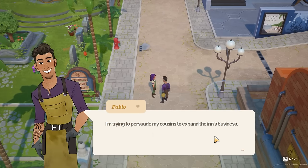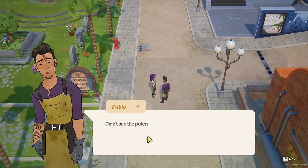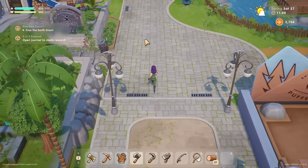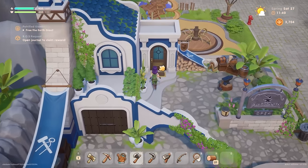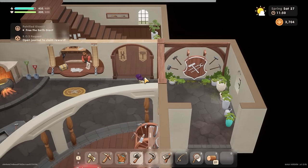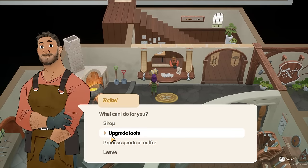Hey Paolo - he's trying to persuade his cousins to expand the inn's business. Maybe they could add karaoke, let people choose songs and sing along - they keep turning him down, didn't see the potential. Yeah, I know that I can do more than one chat to people but sometimes if I'm on my way somewhere I'll just chat to them once. If I'm busy doing lots of chatting then I'll chat to them twice. Right - upgrade tools!